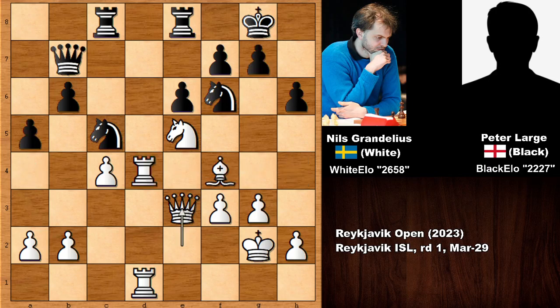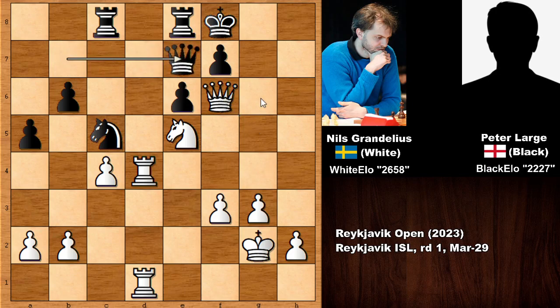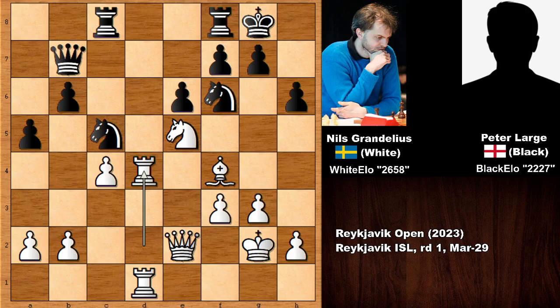The question of the day: what happens if Black pushes to G5? Then sacrificing the bishop, but only temporarily — Queen takes on G5, and this is check while also attacking the knight. After the king moves, which is one of the only moves, capturing the knight follows, and the knight comes in. Black is not going to survive. White can also swing the rook. If Knight to G6, we have checkmate in one move.